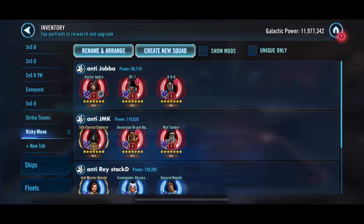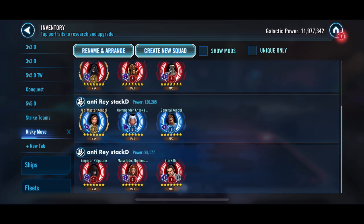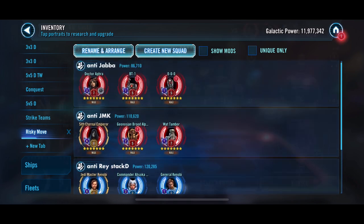Hello there, tenacious crew. This video covers counters that can be at least risky and sometimes pretty risky, but sometimes we just have to attempt them. We'll cover how to defeat Jabba, JMK, and Rey with the stacking defense cron, since those teams can be pretty toxic. JMK specifically has the no-revive on CAT, so the first counter we're going to look at is Aphra.